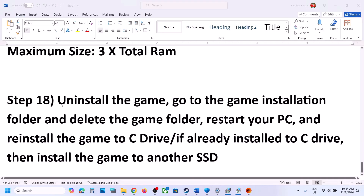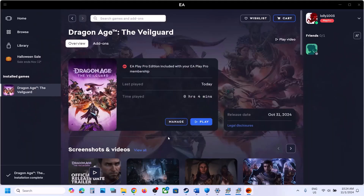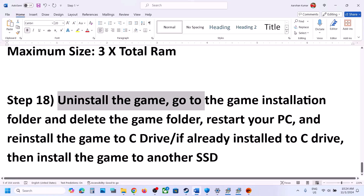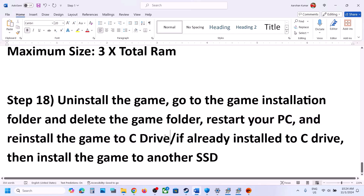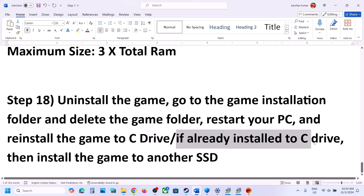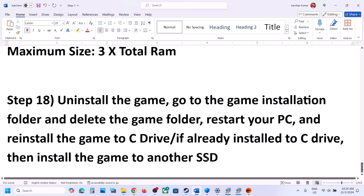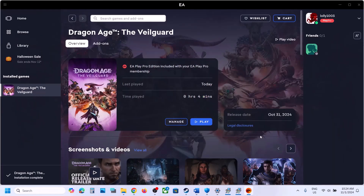The last step is to uninstall and reinstall the game to a different drive. Go to Steam or EA app, click Manage, then Uninstall. After uninstalling, go to the game installation folder and delete the remaining game folder, then restart. If the game was on D or E drive or an external drive, try installing it to the C drive. If it was on C drive, try installing to another SSD. One of the steps shown in this video should help you run the game successfully.